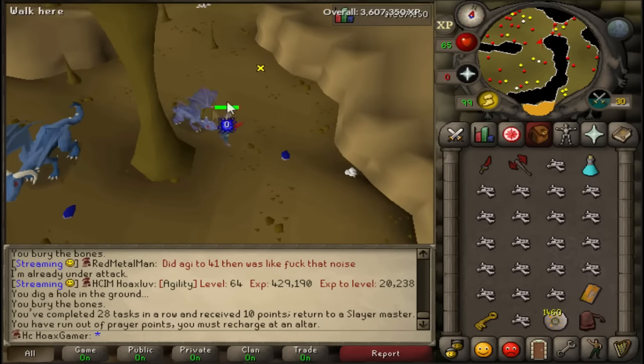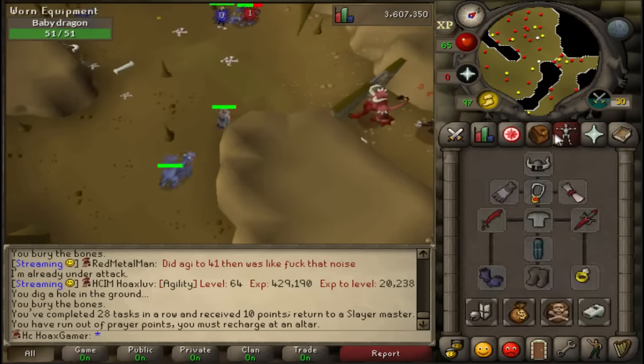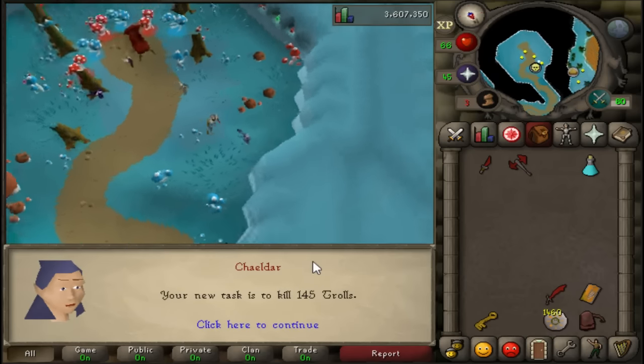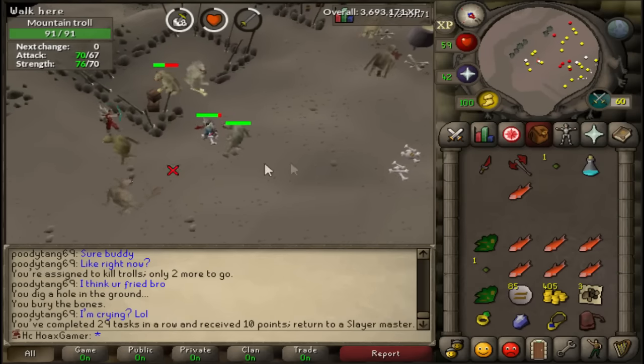I decided to go finish off the task on blue dragons — I was AFKing the big ones earlier so I could do my homework and get some slayer XP. Time to check what I get next. Next task is 145 trolls — I don't really like this task. I cannot skip it because I am saving up points and it's not worth spending 30 points to skip it. I'm going to be killing them in Burthope.